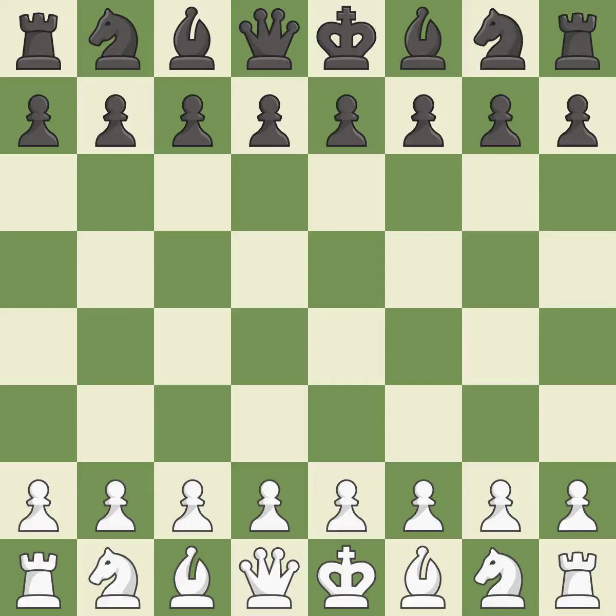Queen's Gambit Declined, Catalan opening. That was a serious, intense game. White really outplayed black in that one. White took advantage of the opportunities they saw in the opening. That was a well-fought middle game that White got the better of.